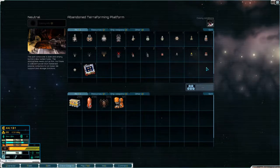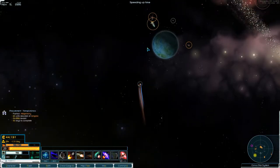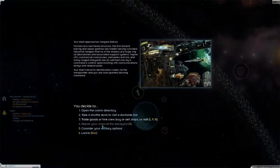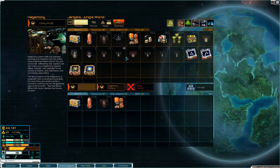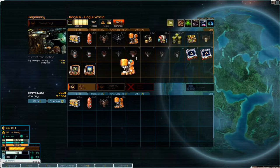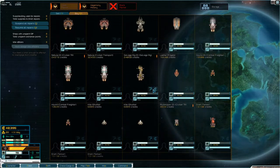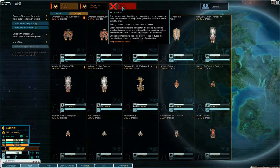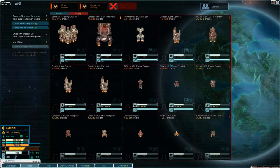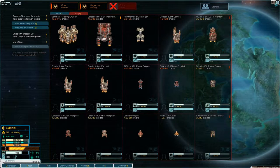That frees up a lot of space for us, which is a good thing. Let's leave and go to Gengala station. I think I want a bit more - let's just have a look at what they have for sale here. A Sunder would be nice, an Enforcer would be nice, the Hammerhead wouldn't be bad. I would really like to find some Omens because they are nice.